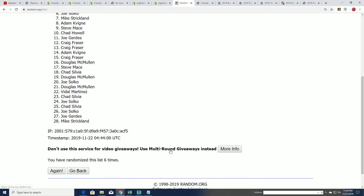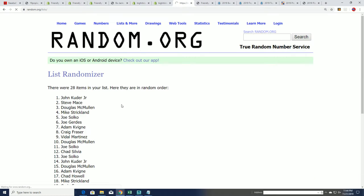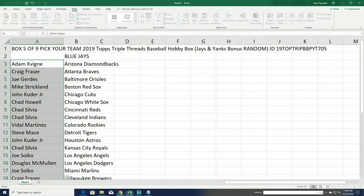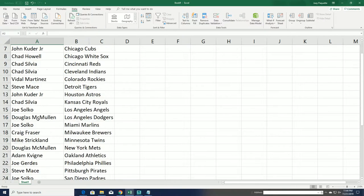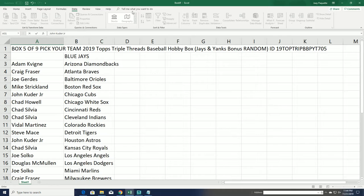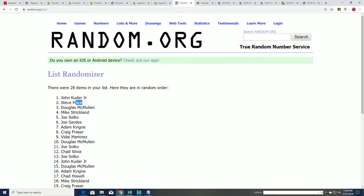Lucky number 7 — John Kay. Congratulations, scoring the Yankees. And Steve, you've got the Blue Jays in our box break. Congrats to you guys getting some free teams in Triple Threads Baseball. John Kay: Yankees, and Steve: Blue Jays.